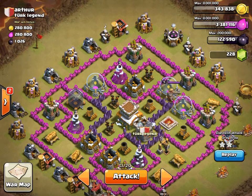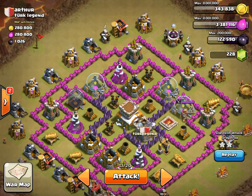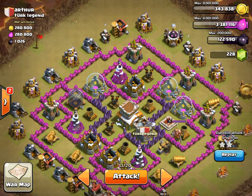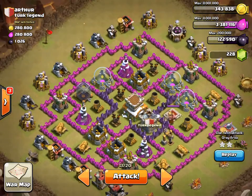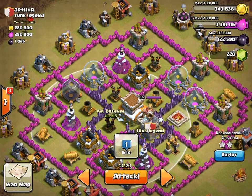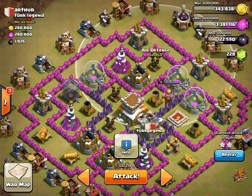You've got too many air defenses for level 2 dragons to be able to hit. The hit point structures surrounding the core is what really makes this base painful. You don't have to lure the clan castle though — he's got one level 5 and then two level 4 air defenses.